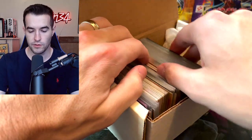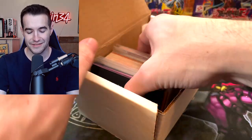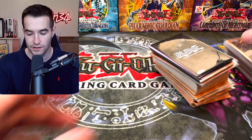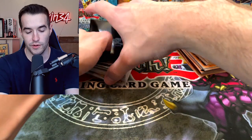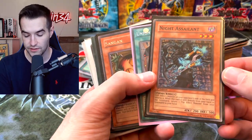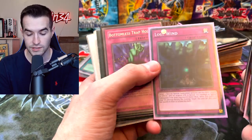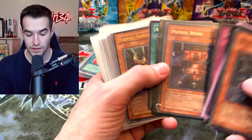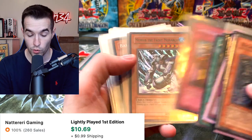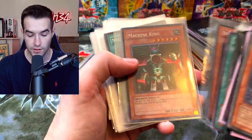Another box. I always find it a little gross when there's a paper towel in there — I know it's not used but still. Looks like these are just a bunch of random cards. Nine Assailant is actually worth a couple dollars. Spirit Reaper — very nice. Lost Wind, Patrol Robo — a lot of old school stuff. Sasuke Samurai is an ultimate rare! Imperial Order, Seeker, Mobius — just a ton of old school stuff.